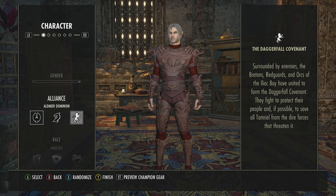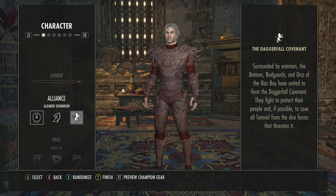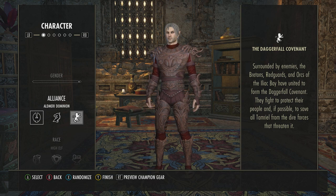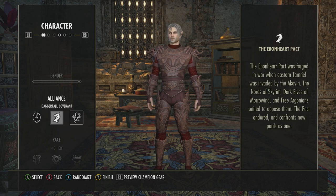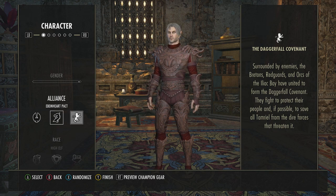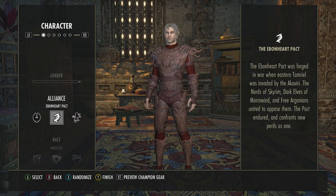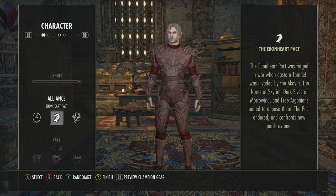The next main thing to choose is alliance, and alliance really does factor into the game, especially PvP elements, and if you don't have the DLC, where you start your story. Your alliances can be Aldmeri Dominion, Ebonheart Pact, or the Daggerfall Covenant. I chose Ebonheart Pact because I had a lot of friends and guilds playing there, and they need you to play PvP on that alliance, otherwise you're against them and can't play with them.